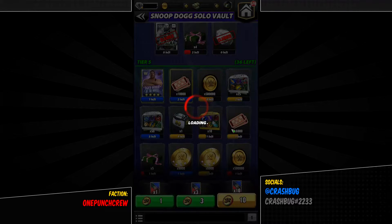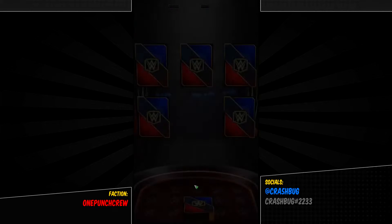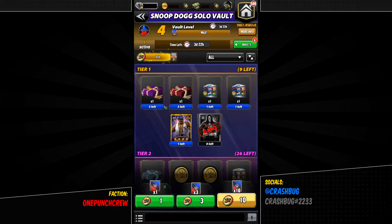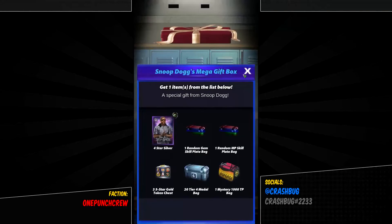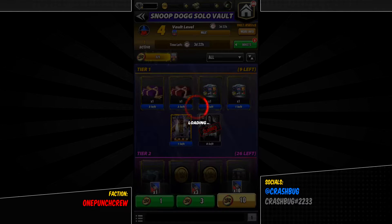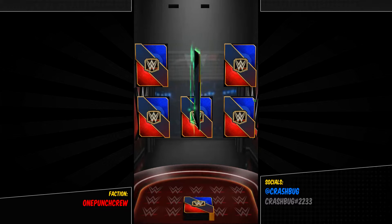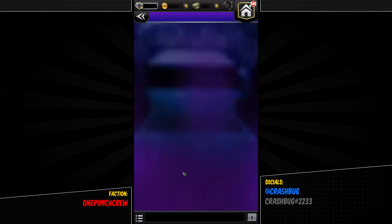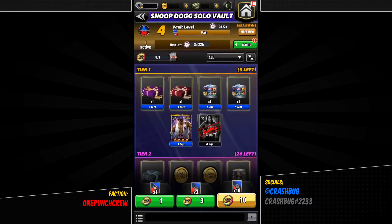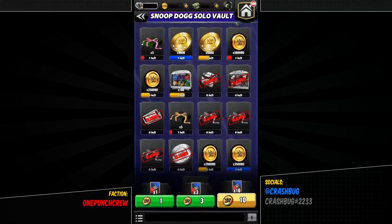Two more pulls — will it be a lucky pull? Nope. The final pull now — is it going to be the legendary gift box? What is this, a mega gift box? Last pull guys, against the odds — the odds are very thin now. Yeah, I didn't get good stuff. Anyway, now we'll check — this is the max vault level, so any vault coins I get from here will open up anything, so it's all open now.